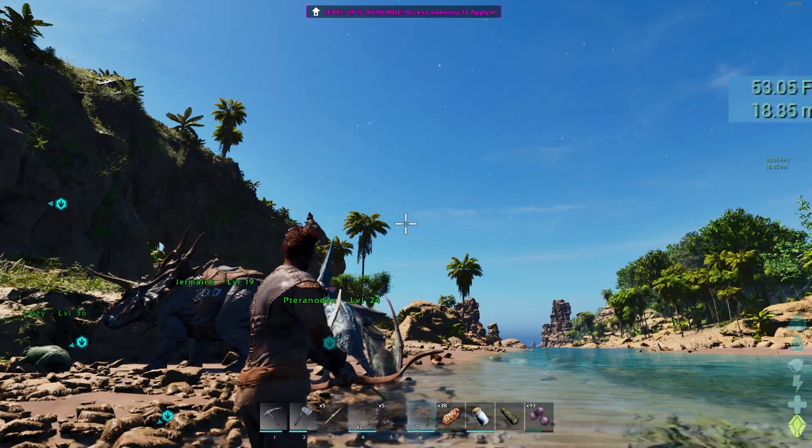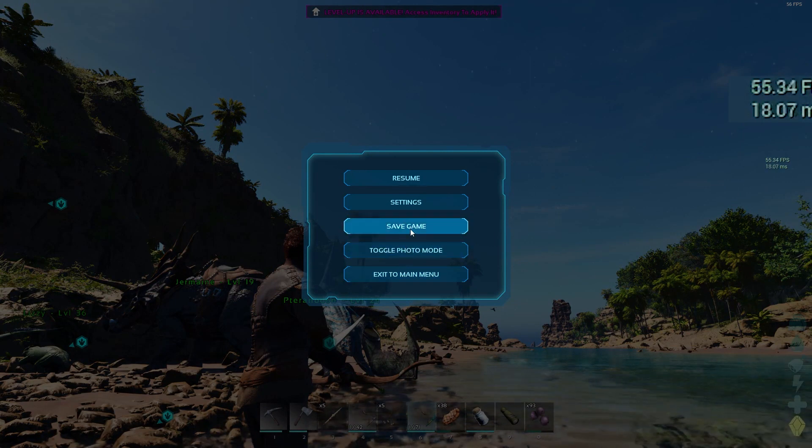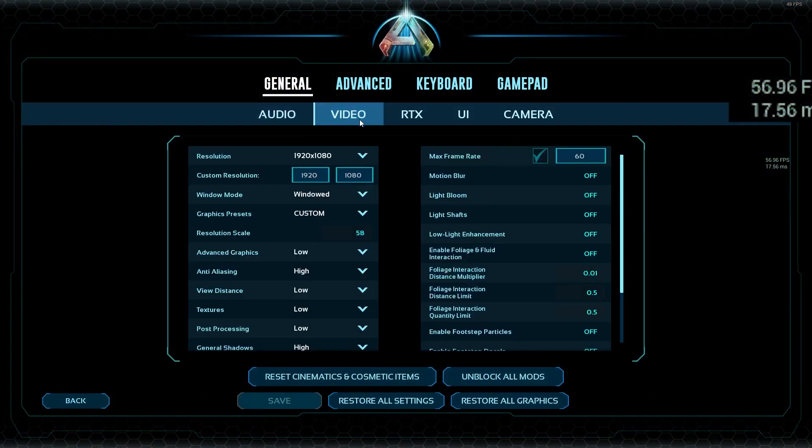Let's go back into video settings. There's a little checkbox here for max frame rate, and you can also change that max frame rate value — it's set to 60. I've heard other people uncheck this box and it's improved their overall frame rate, but I haven't seen much of an increase. Usually having this checkbox on actually improves the stability of your system, so I wouldn't mess with that.